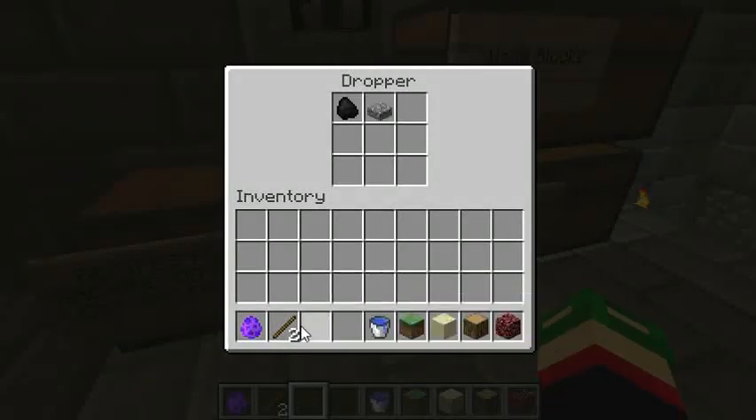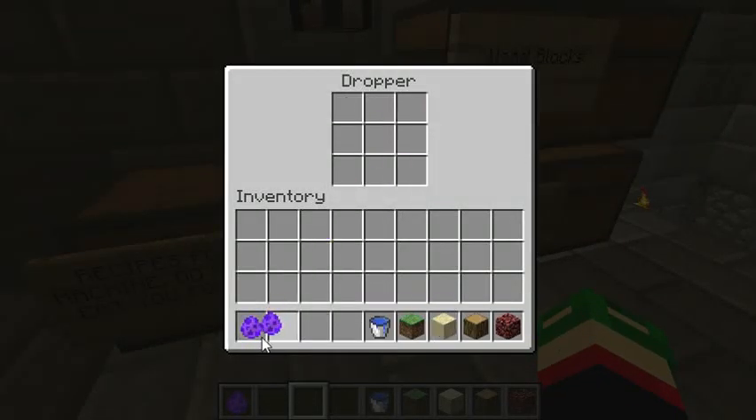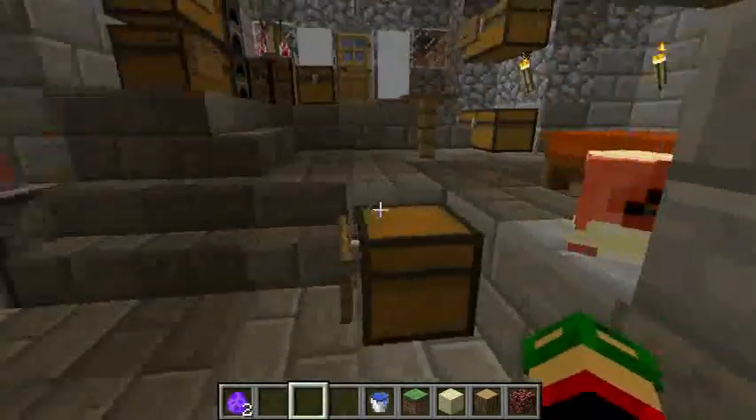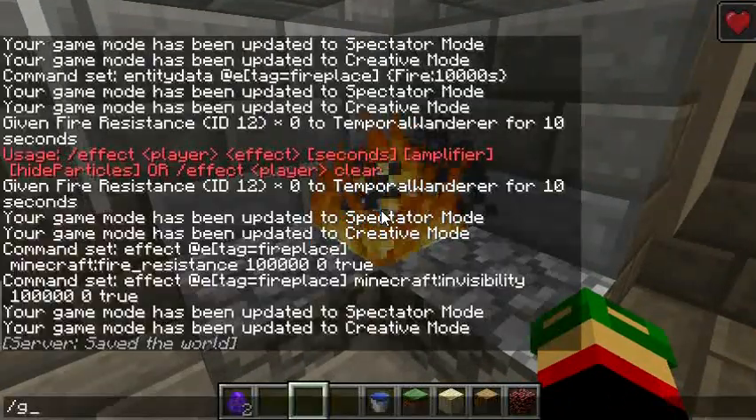So all you do is pop these guys in, you get a weak fireplace. Hooray. It's not the strong variant — and by strong variant, I mean this one right here.